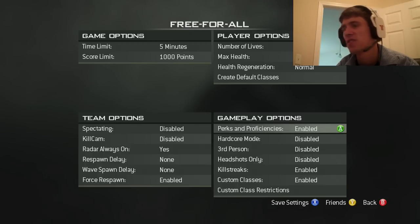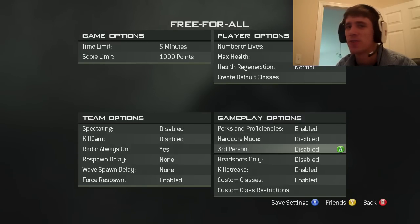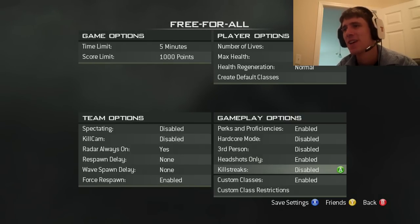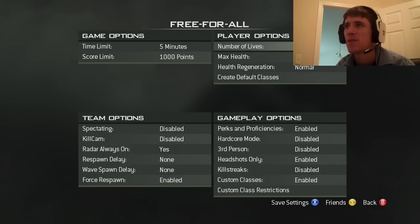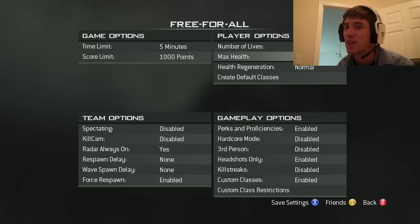Perks and proficiencies — keep those enabled. Hardcore mode, you can put it on if you want; I haven't experimented with that yet. Third person will make them rage quit out right away, so keep that disabled. Headshots only enabled — that's where the magic happens right there. You enable headshots only and that will confuse your opponent and make them rage pretty hard. Killstreaks, I disable them. You normally don't need them. Custom classes enabled. Number of lives, unlimited. Max health and health regeneration, I keep mine normal. If you want to make it minuscule, sometimes if they want a quick skill lobby they want it on minuscule — so rub their ego a little bit and put it on minuscule.